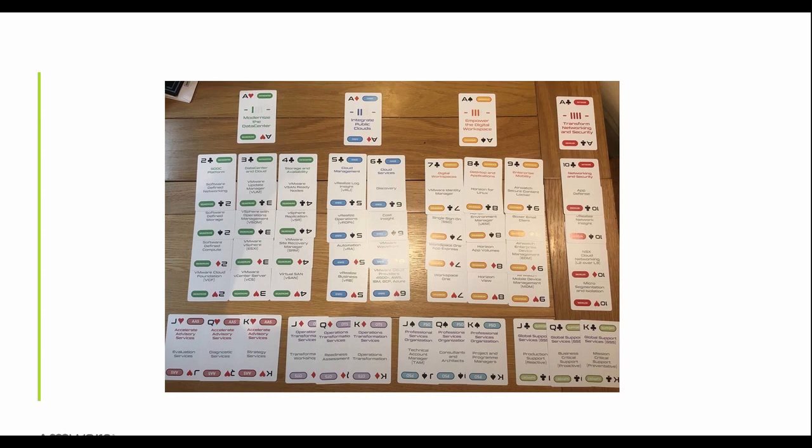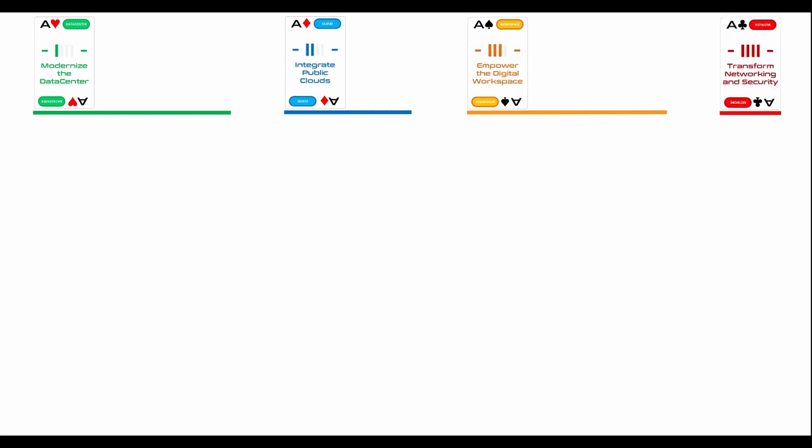If you have a pack of cards, it's worth making some space and doing this along with me. We'll start at the top and put down the ace for 'modernize the data center' — our first strategic priority. Next is 'integrate public clouds,' then 'empower the digital workspace,' and 'transforming networking and security.' Those are our top-tier strategic categories.